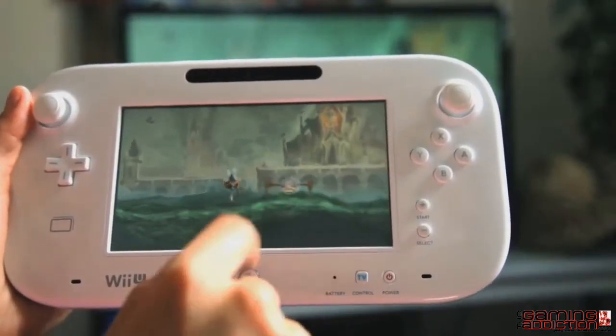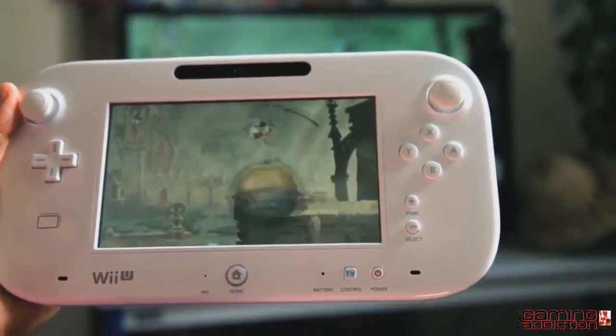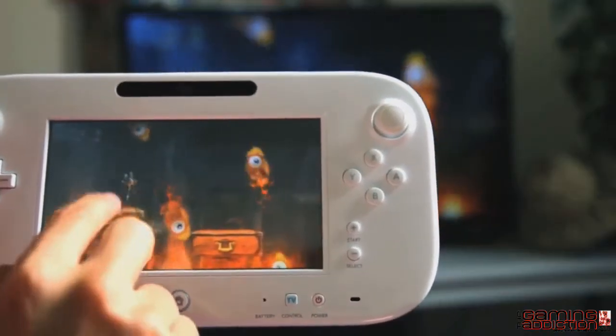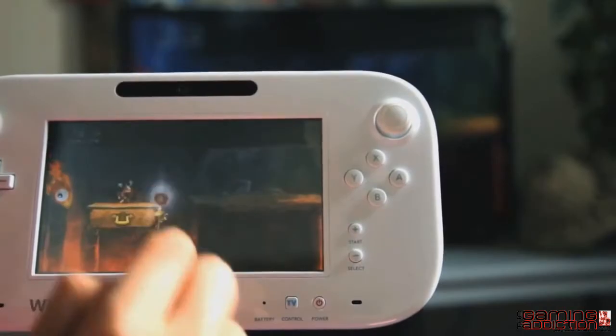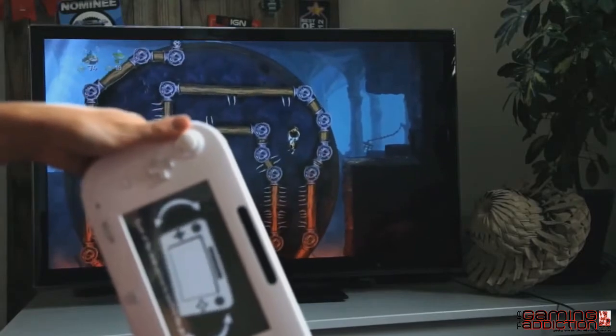In Rayman Legends, we really wanted to create new experiences with the touch capability of the Wii U. So we use the gamepad in different ways. You can really drag something, you can point on specific enemies in order to destroy them, showing the path, and the gyroscope allows us to completely manipulate the whole level.